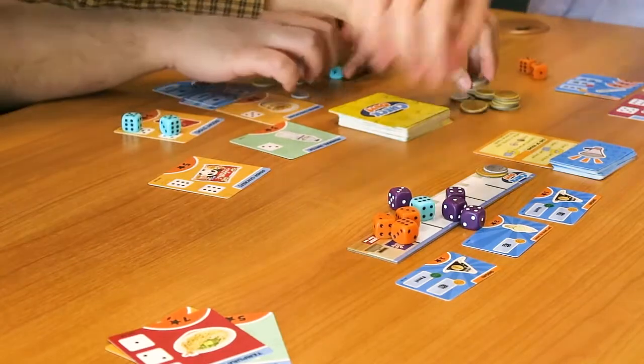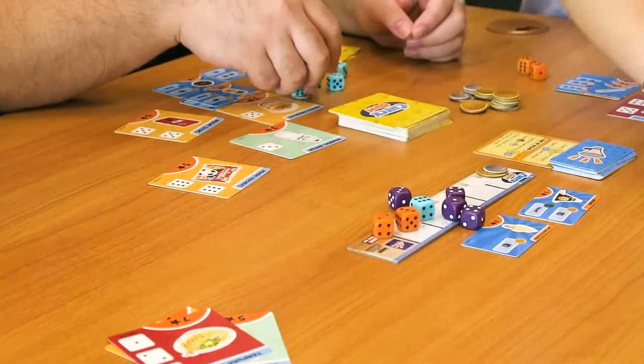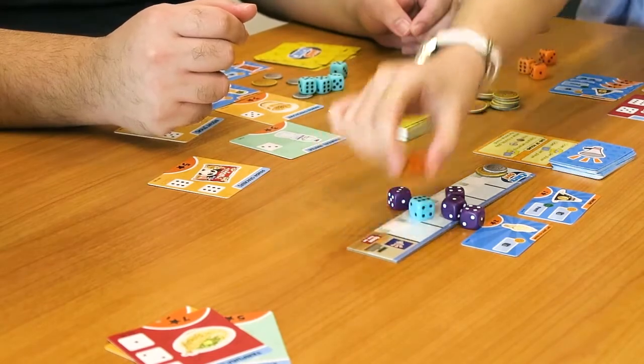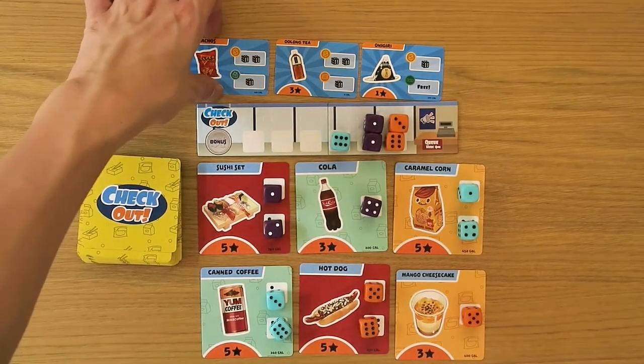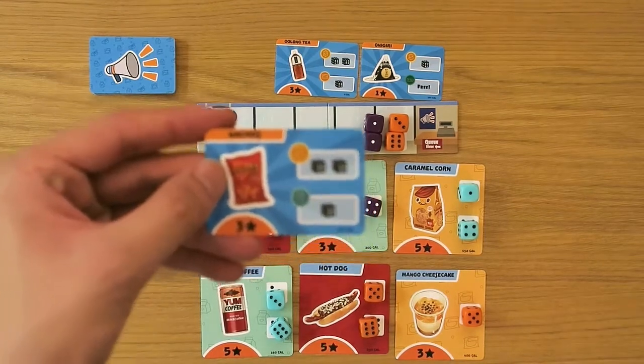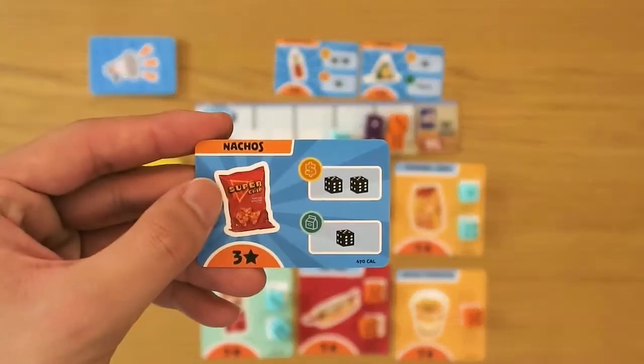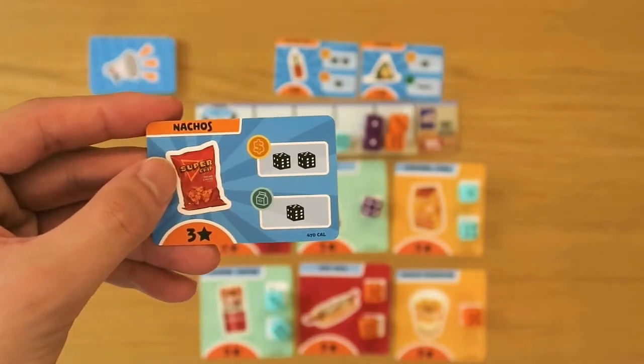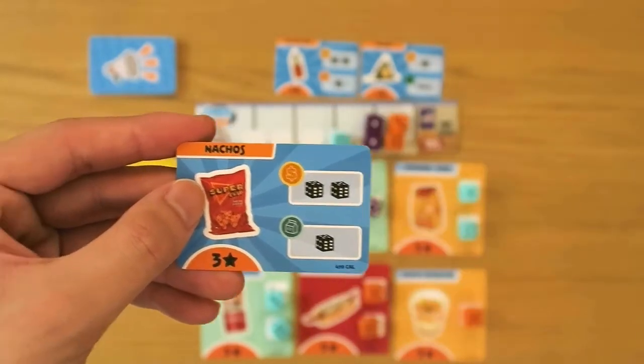The next phase is the checkout phase. Each player takes turns buying any number of the available deals, starting with the first player that checked out. Each deal has a base price, and some have promotional prices available if certain conditions are met. For example, this bag of nachos would usually cost 2 dice to buy. However, if you manage to grab a drink during the round, you may buy it for 1 die instead.